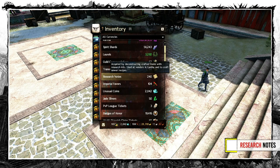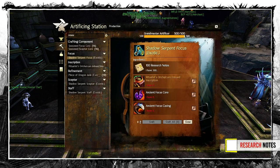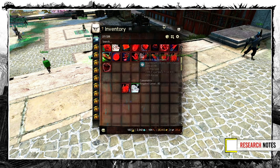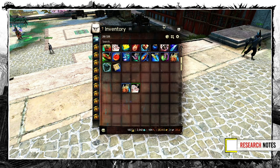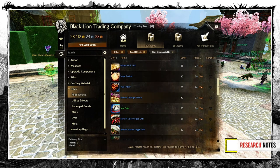Now let's talk about Research Notes. You can mostly see them used for Jade Bot related upgrades, crafting recipes and legendaries — they are needed all over the expansion. Fortunately you can get them quite easily. Buy a Research Kit at the Jade Dwarf vendors and salvage crafted items. You can now salvage in bulk like other salvage kits. Food or tonics are the obvious choices since they nicely stack and are reasonably cheap, but you can also salvage ascended weapons or armor.